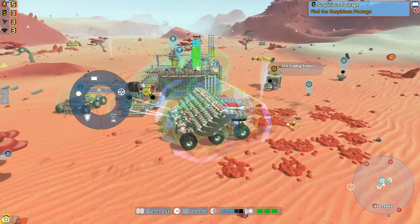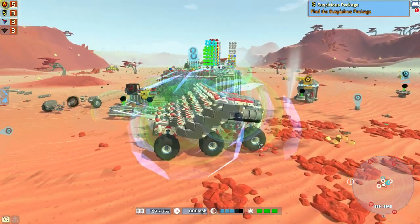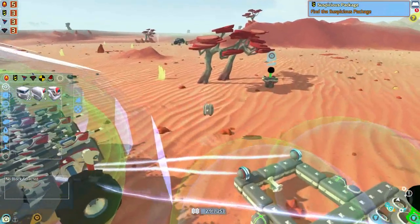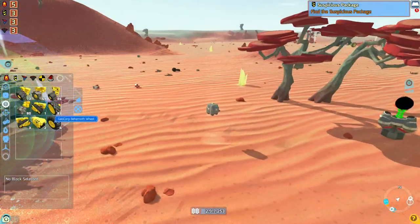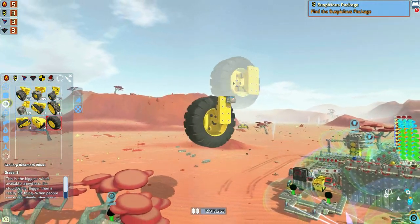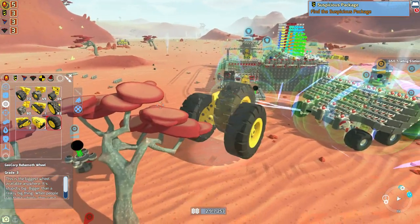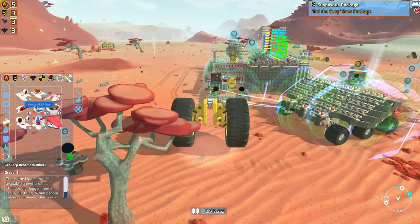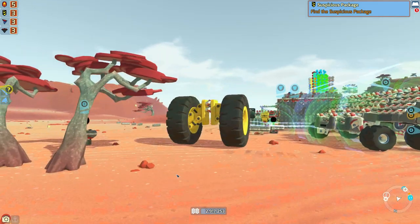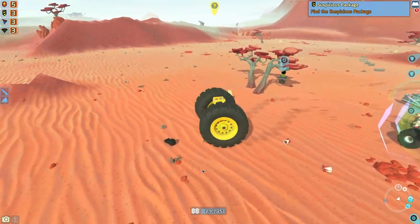First of all, let's get rid of the Nimble Thimble — it doesn't need to see its replacement being built. We're not that cruel. As always, it begins with yet a simple cab. For a harvester, what type of wheels are we going to use? We could use the behemoth wheels for once. Now we did use these on the Nomad. They are incredibly effective, but their turning is interesting — they're not the best when it comes to turning and can be a little bit unreliable, at least that's what I've found. Unless of course you just have two wheels and nothing else, in which case that's pretty darn fantastic.